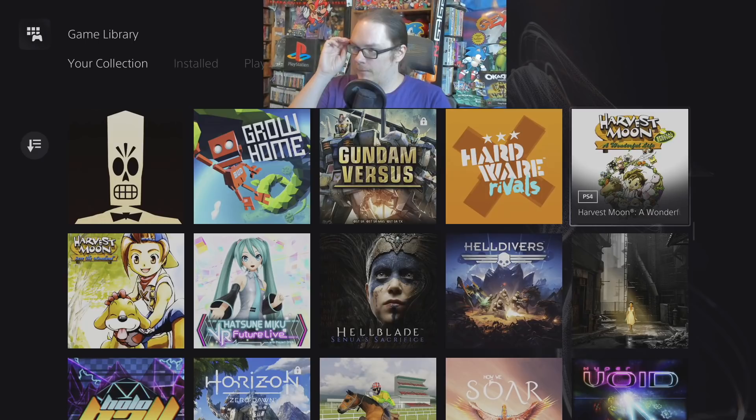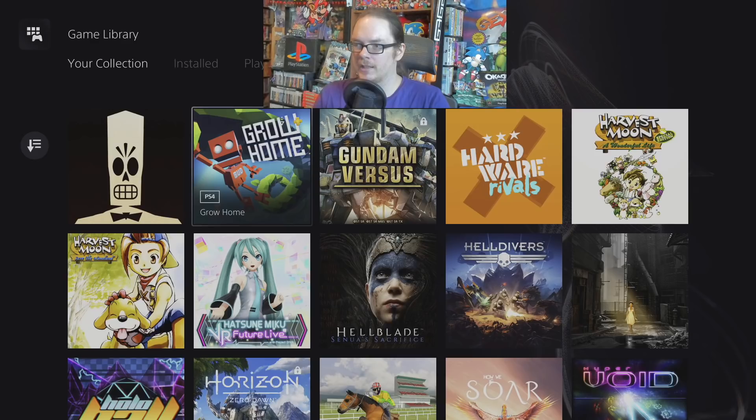Great Fall — haven't played that, it was a PS Plus game. Harvest Moon: A Wonderful Life — I don't quite enjoy this one as much as Save the Homeland. Grow Home — really fun 3D platformer where you're just climbing up a vine the whole game. Another high recommendation from me. It has a really nice aesthetic and simple controls — very easy to understand and it's kind of an essential platformer.